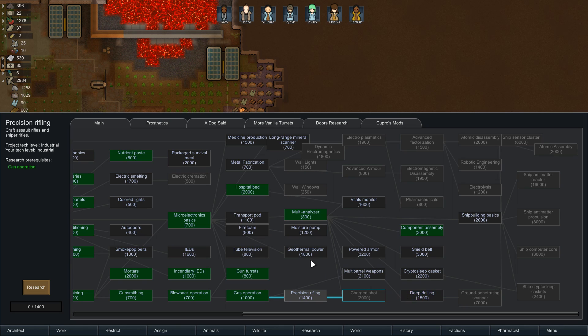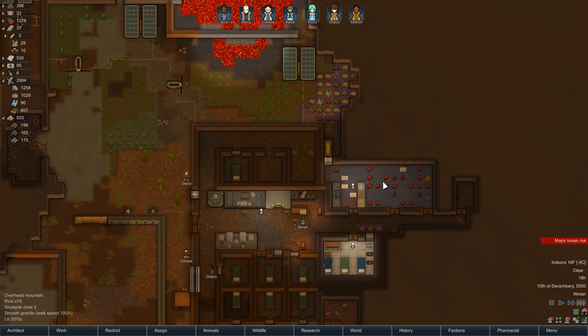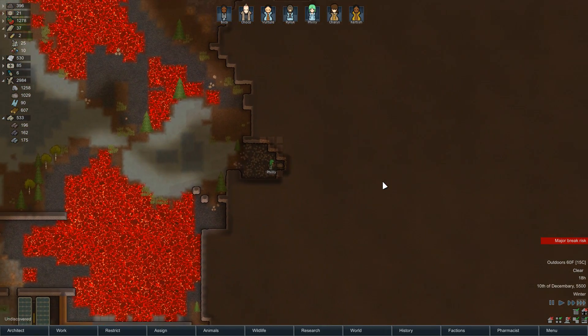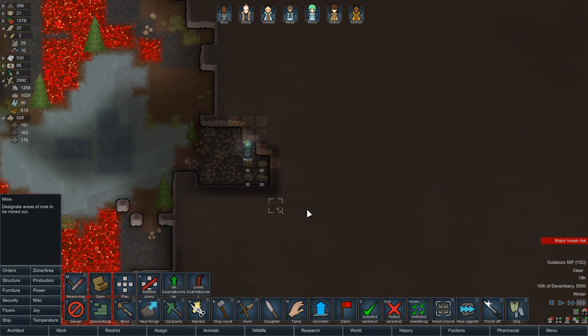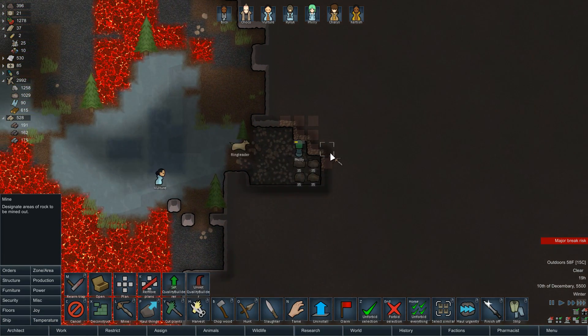Precision rifling — let's just do it. It's only 1,400 research. I was being negative at you because you want a nice bedroom and I don't have nice bedrooms available. I'm sorry you're upset — I hear and understand your concerns, I just don't care about them.